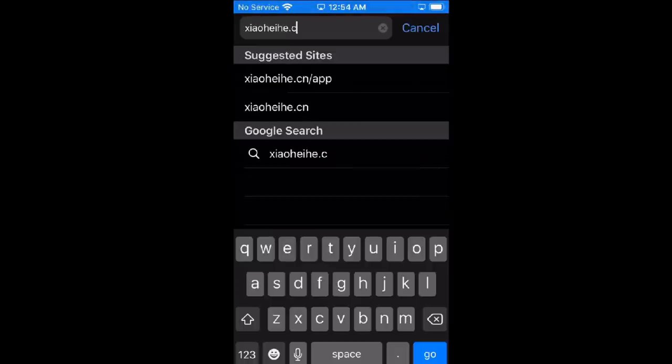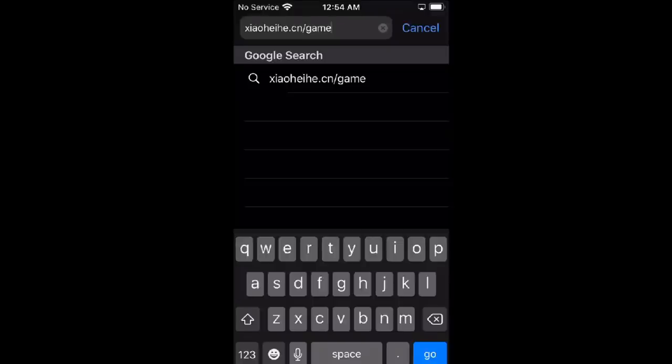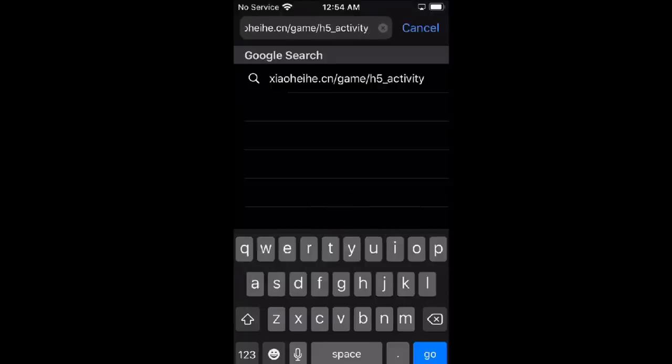The first thing you need to do is download an app, which is displayed in Chinese, so it's a little hard to use. I tried this on my Android phone but linking your Steam account wasn't working, so right now this might only work for Apple users.